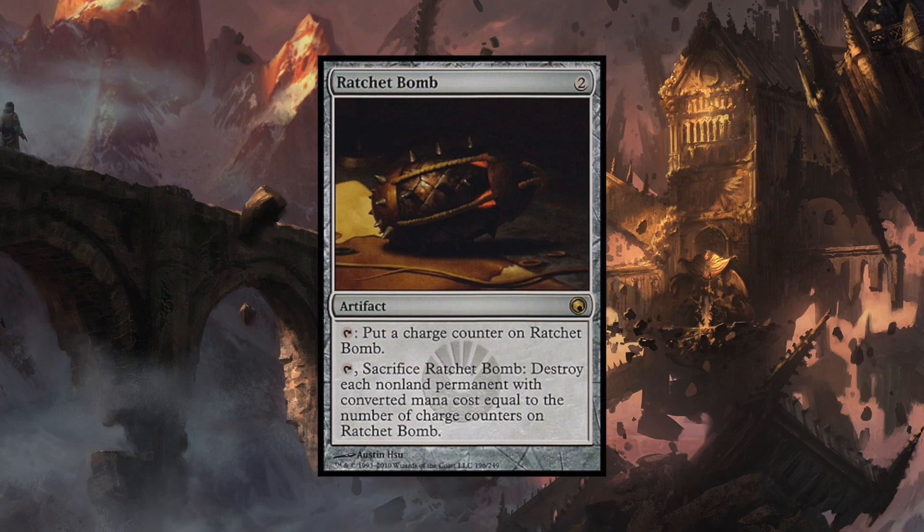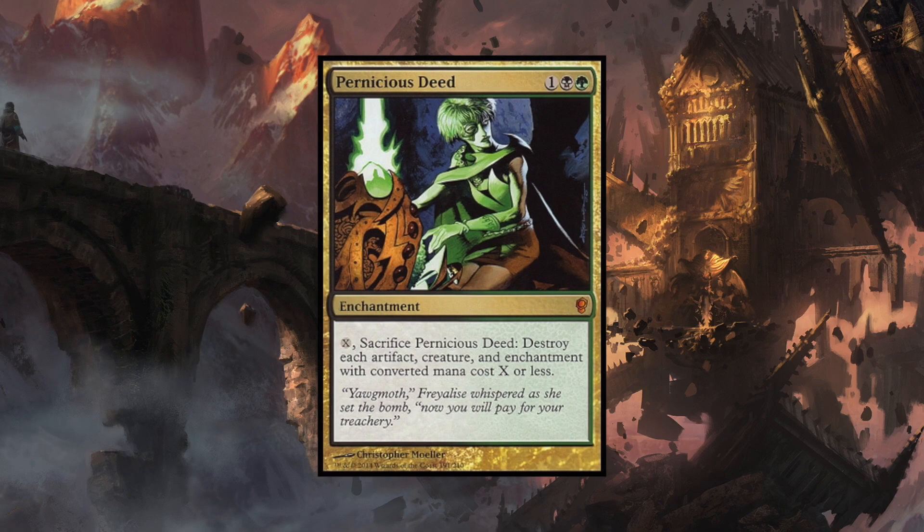And so is Pernicious Deed. You pay zero, sacrifice Pernicious Deed, and destroy each artifact, creature, and enchantment with converted mana cost X or less. A good amount of vampires are around the three or four converted mana cost range, so you could pay three or four mana and get rid of a bunch of those vampires on the battlefield — though that might not play favorably if you also have a lot of smaller creatures.